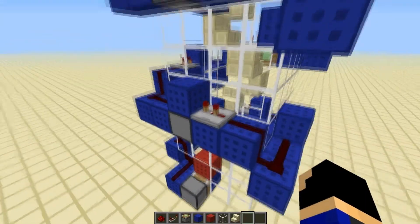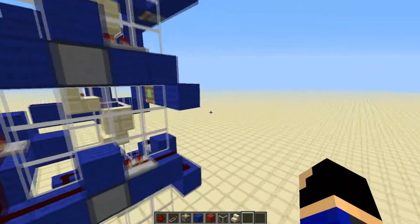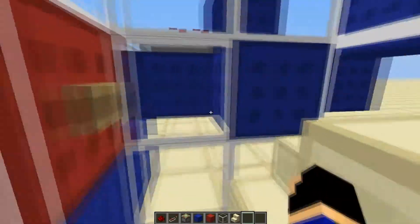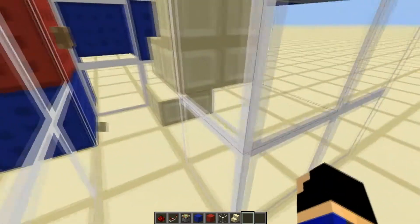You can even set all the repeaters to one tick, but be careful when you do this because one tick makes it go extremely fast. After a little while, the pistons will get ahead of the player in terms of speed. Once they do that, the player will get stuck.